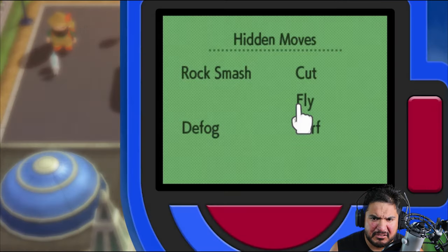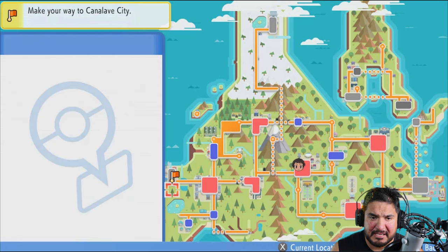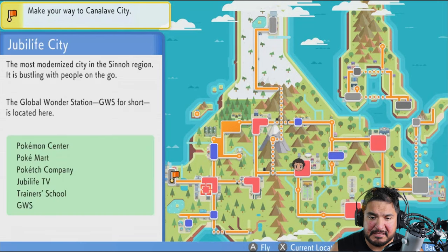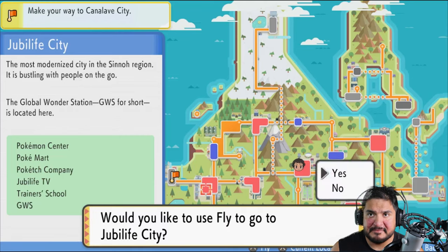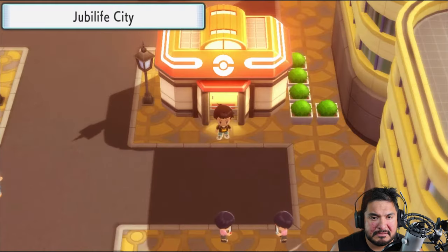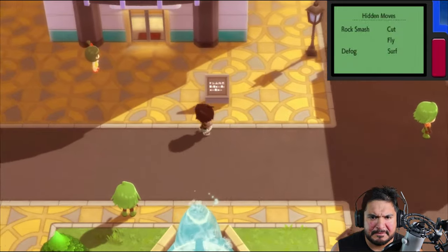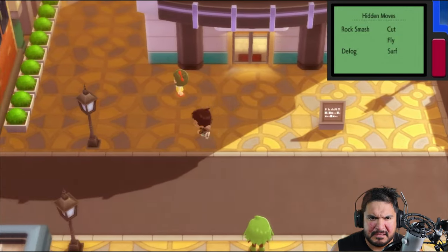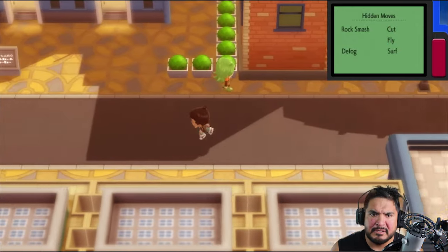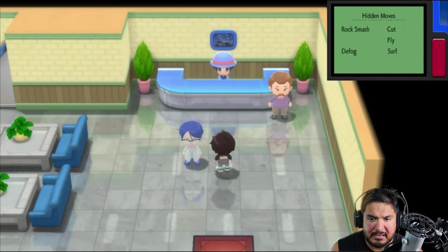We're just going to take a small adventure. Now, the next place we need to go to is Candelave City. That is easy to get, but I would like to go through places where we couldn't pass through because of surfing and whatnot. So we are in Jubilife City, and we're going to be talking about a few things. There is an individual here that will give you more apps onto your Pokétech after you've won a few badges.